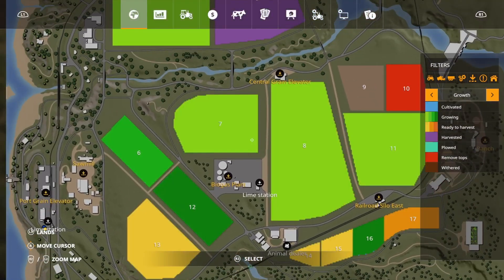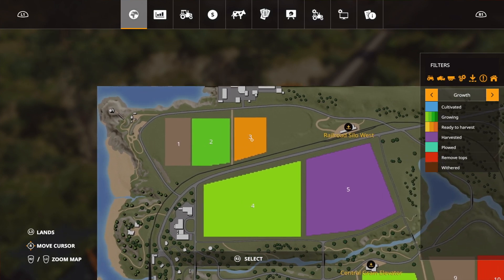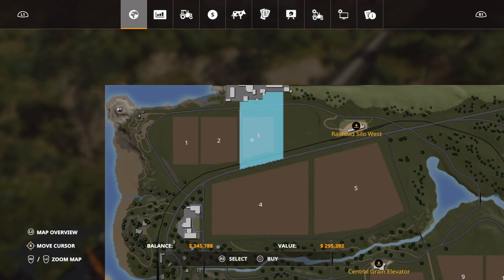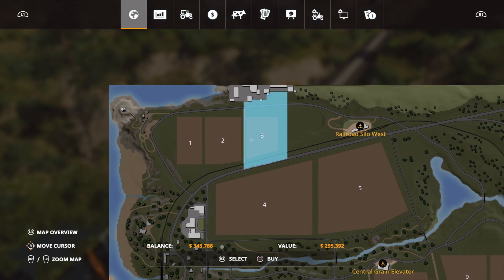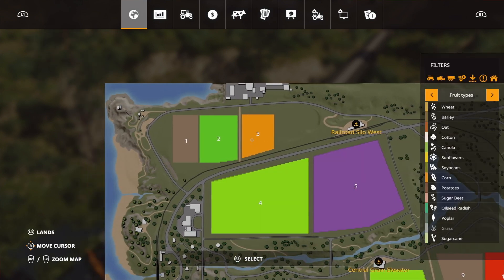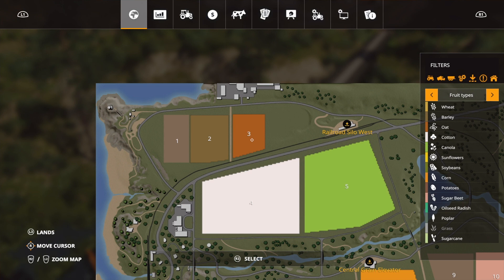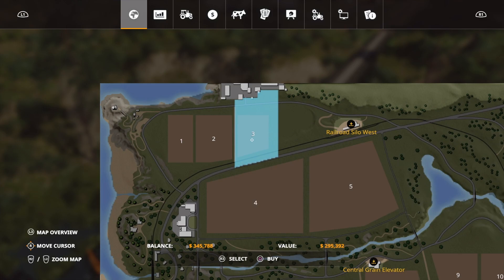We'll have a look at something else — we're looking for one that's ready to harvest. Field 3 here is ready to harvest. Can we afford it? It's nearly $300,000 and we've got $345,000, so yes. It's not going to leave us with much money after buying it, but don't worry too much about that just yet. Let's check the crop on it — it is oat. Oat you can sell for a good, reasonable amount of money, so yeah, we're going to go for that one and buy it for $295,000.